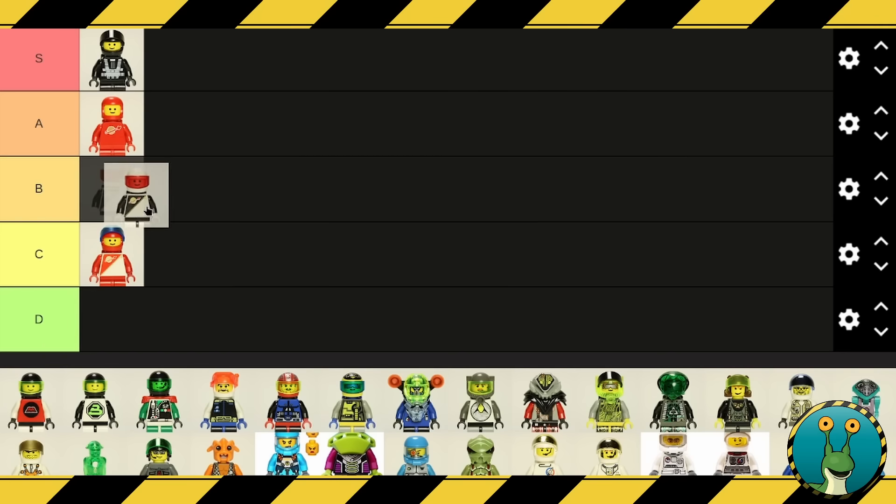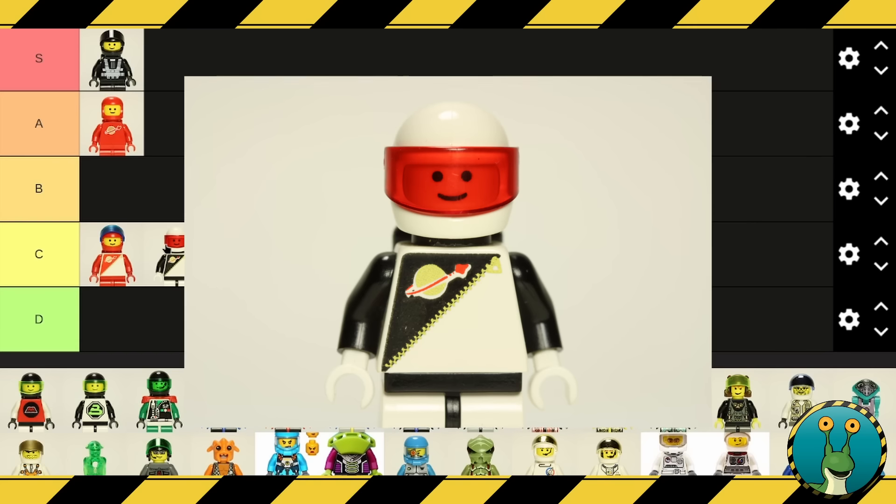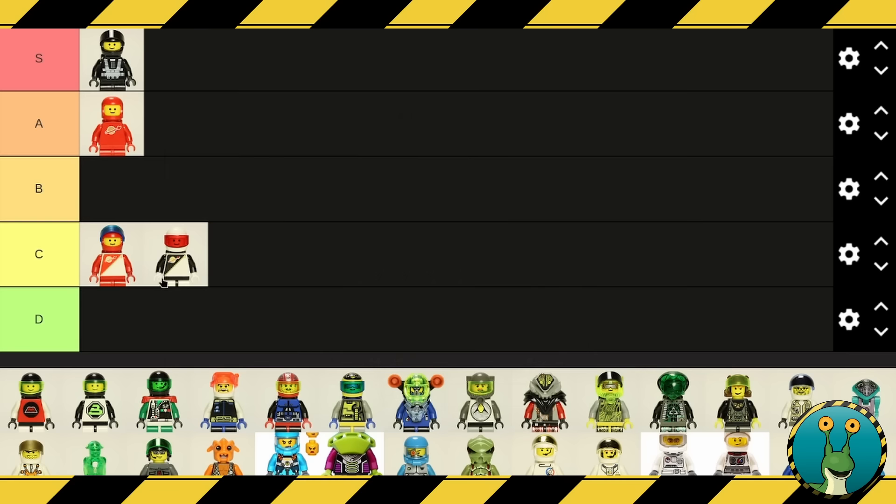We're taking a look at Space Police 1. You can see it basically reuses everything Futuron did, but just adds a red visor. There were actually black Futuron torsos and minifigures with blue visors. I think this is a really lazy design and it is so much less distinct than the Space Police 2 or 3 designs we'll see later on. So I'm actually knocking this one all the way down to D. It doesn't really scream police to me — it's too similar to Futuron. It's just reheated leftovers. D tier.